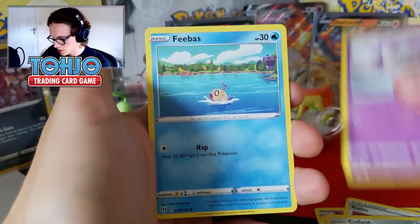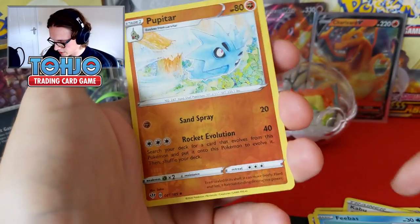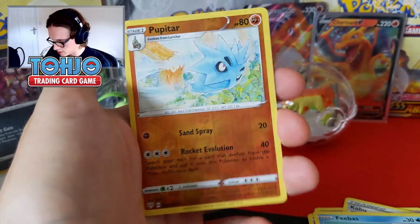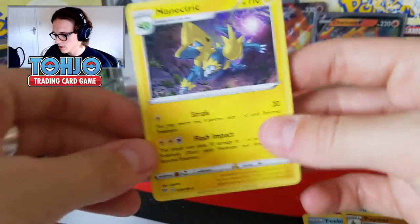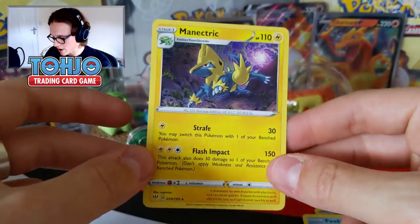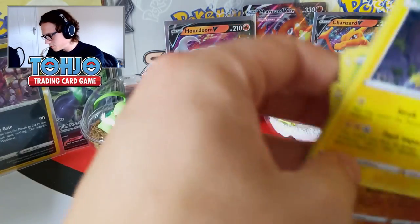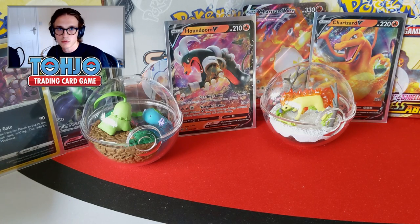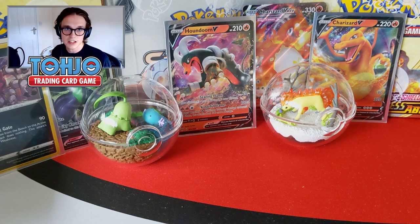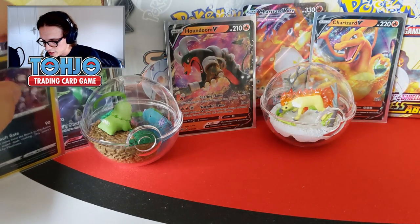Final pack — a Cufant, a Sinistea, a Phoebe — love that art, so cool — a Reverse Pupitar — wouldn't be mad getting a Tyranitar from this pack — and then a Regular Rare Manetric to finish things off. So that's all the packs, guys. Nothing too crazy. The pull rates on these things are a little loose and all over the place — that's just how things are.